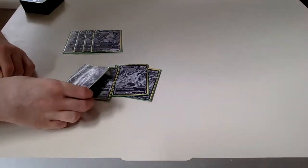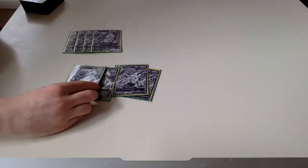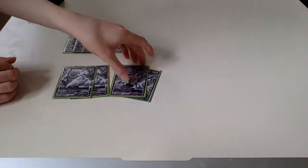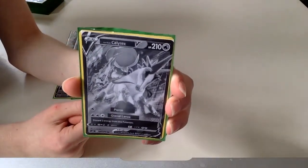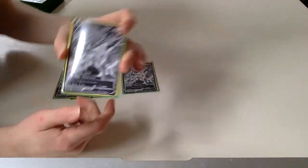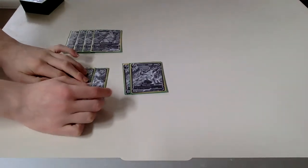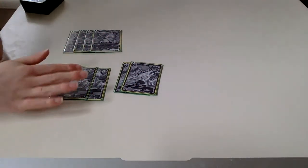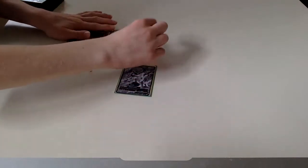The Promo Calyrex V has the attack Calyrex Blizzard for one Water, doing 10 damage and also 10 damage to each of your opponent's bench Pokemon — a little bit of spread. You can use that to finish off some tag teams; maybe GMAX Lance a tag team and then finish off with a double Blizzard. The regular V just has an attack for one Water doing 40, and then two Water for 200 with a two-energy discard. We're playing a 2-2 split of the Promo and regular Calyrex V.